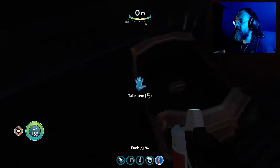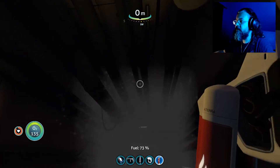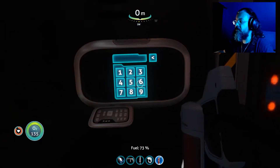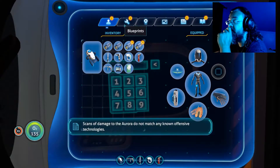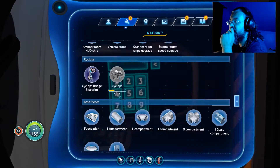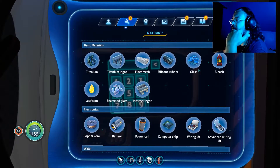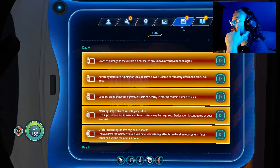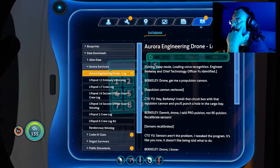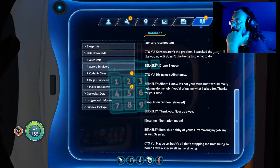I'm not 100% sure whether we need the propulsion cannon to normally get through that or not. The ship's shaking itself. I need the codes though. Did I pick up the codes when I downloaded that data? The codes to the Aurora do not match any known offensive technologies. Right, we were struck down by an alien. Those are blueprints - that's a voice log. Added downloads. I don't see any codes in that one.